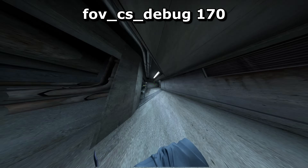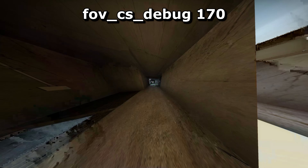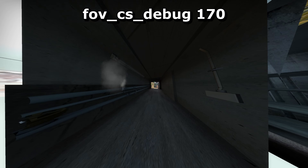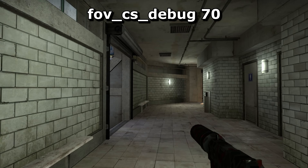0 returns your field of view to default. 1 gives you the most zoomed-in view possible. 90 is normal and 179 is as far as it goes before breaking completely. For the ultimate console experience, type in a value like 70.